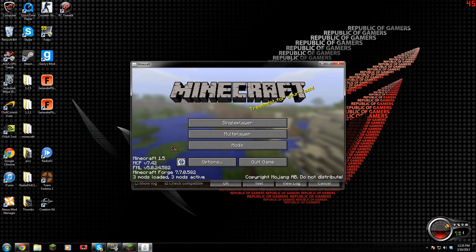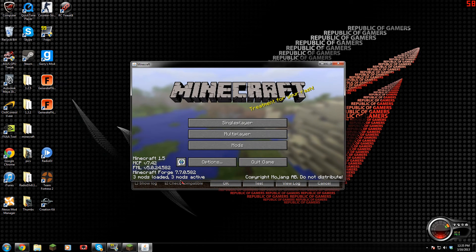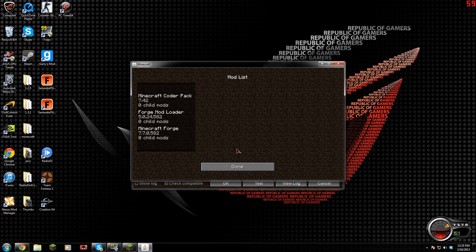Minecraft is booting up, and you see down there in the bottom left: Minecraft 1.5, Forge. And then you see under Multiplayer up there, it says Mods, which lets you know what mods are installed and so forth. Forge is installed. It is that simple.